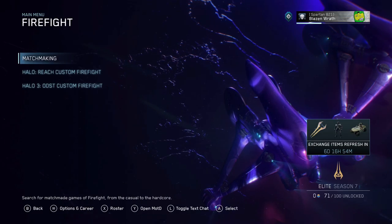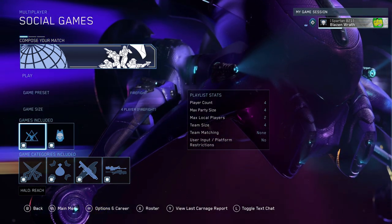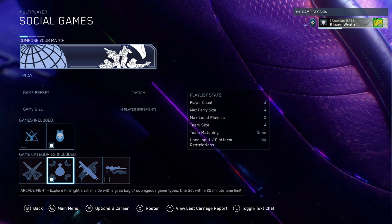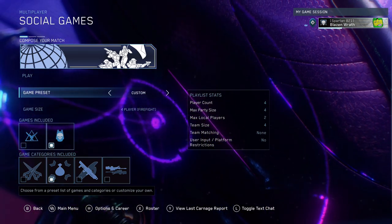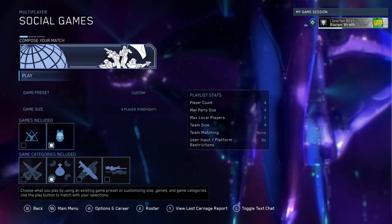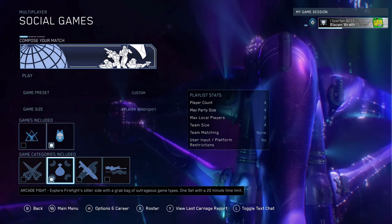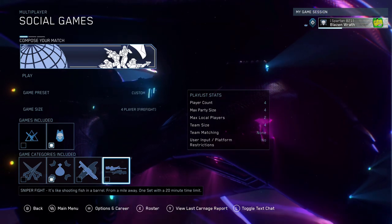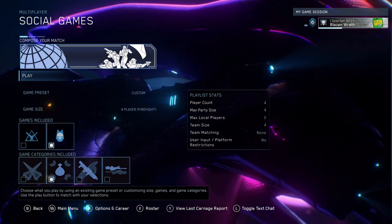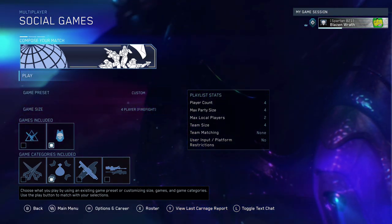Now for a quick update on the Firefight Fodder challenge. With MCC's latest update, there is now a matchmaking composer for Firefight, which is cool. However, unlike in my last video, there is no Firefight Doubles anymore, which is kind of disappointing because that was the thing to complete that challenge easy and fast. Since that doesn't exist anymore, unless they bring it back, what I've been doing is just Halo 3 ODST with Arcade Firefight. I'm not sure I'd recommend plain Firefight since it would be boring using rockets all the time, whereas with Arcade Firefight you get to use whatever you want.